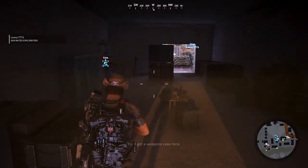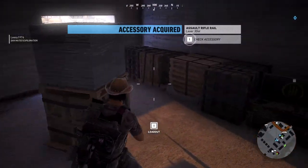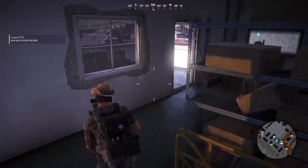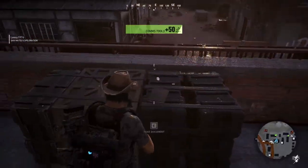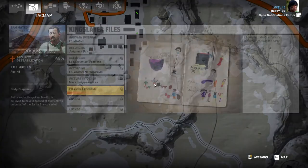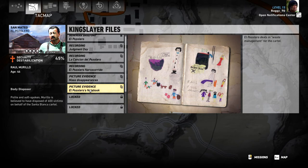Did you get a laser sight - a laser dot? I've been wanting one of those. It's a rifle rail actually. I think this is picture evidence here - not a video or anything. Here it is - it's a document. El Pozolero's notebook - one, two, three, four, five, six pages. Oh god, it's pictures of like putting people in acid. Waste management for the cartel.